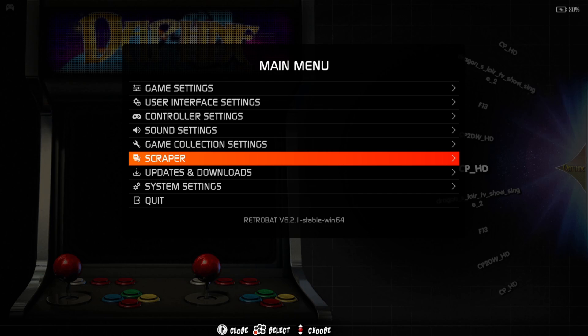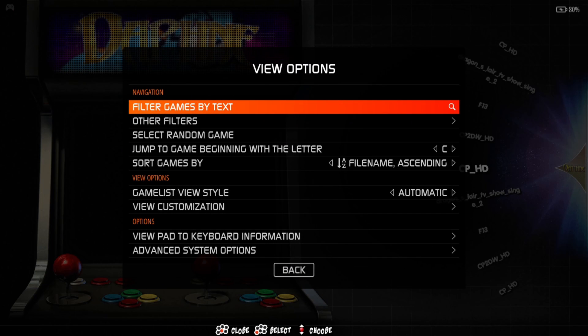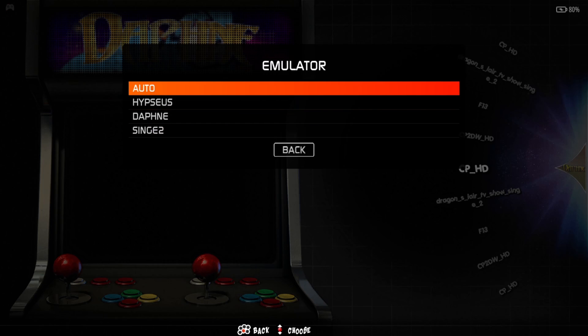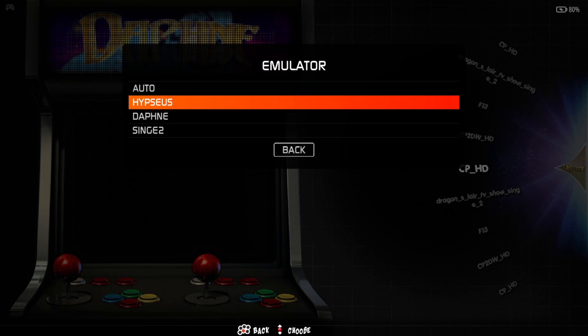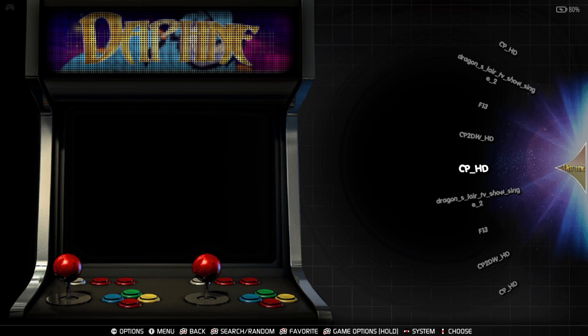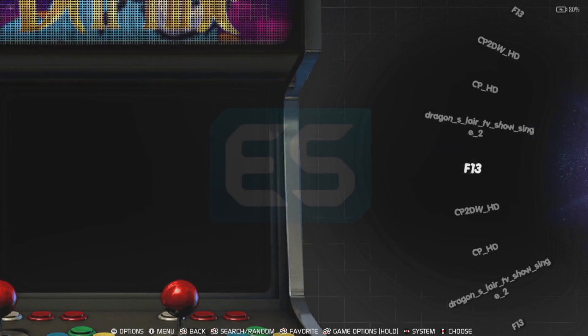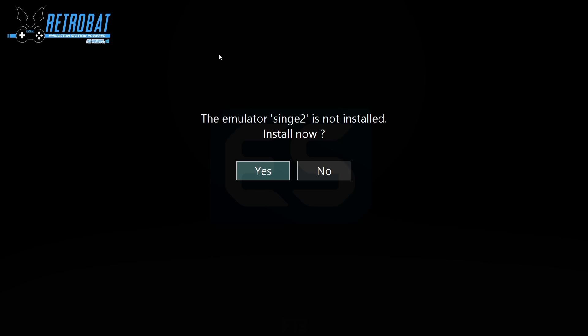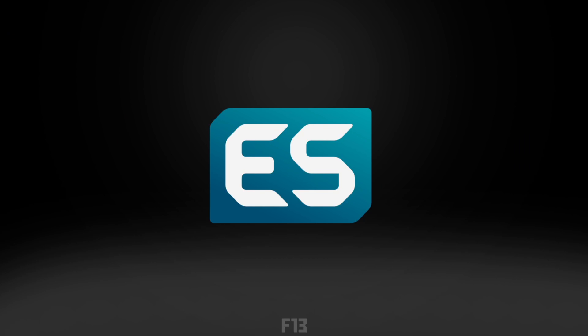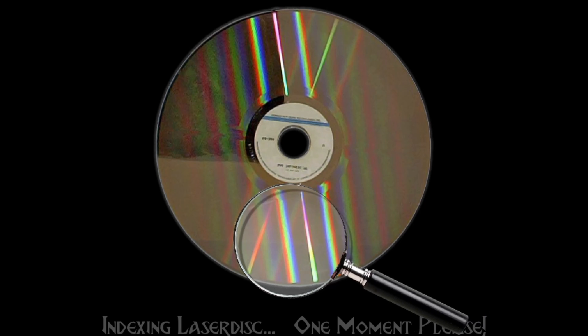To set up Singe 2 to work with these games, press the select button on your Xbox controller to open view options, go to advanced system options, then emulator. If you haven't used this before, it'll be on auto — we're not using that. We're going to use Singe 2. Open one of the games with it, like Friday the 13th. The first thing you'll see is a prompt: 'Singe 2 is not installed — install now?' Press yes and the emulator will boot up.